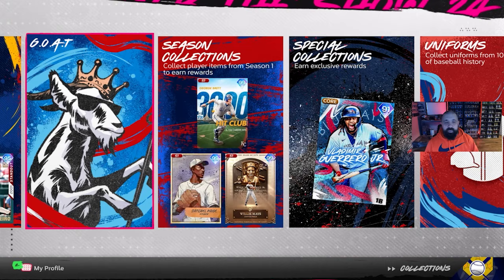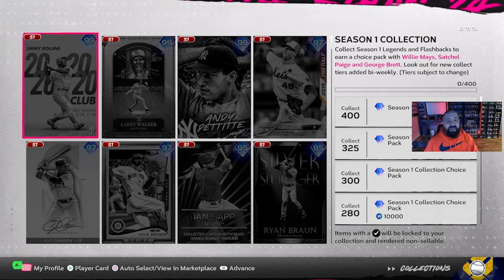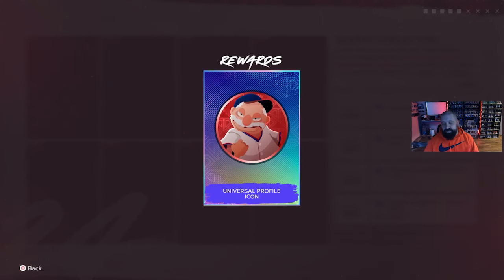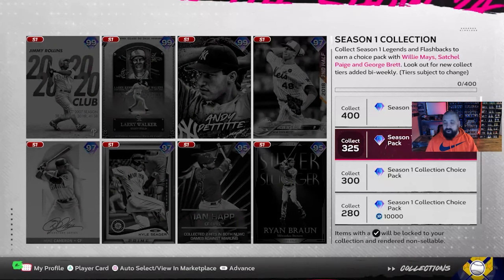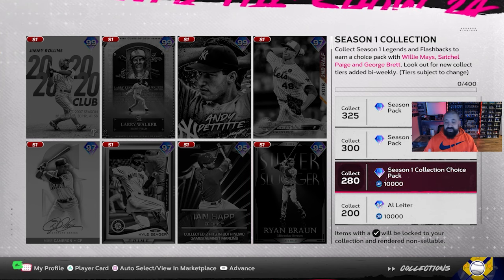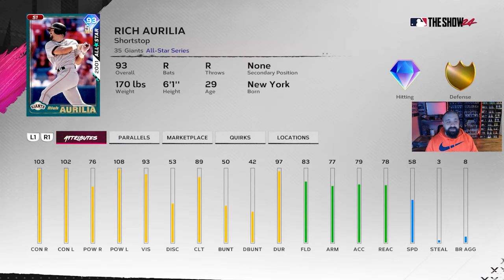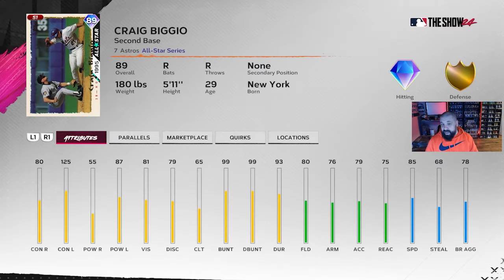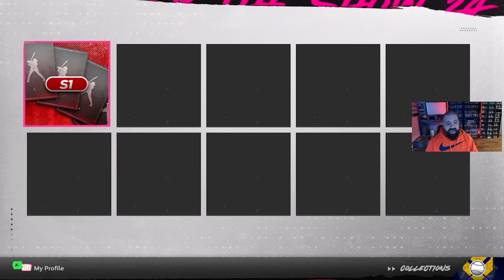Worth noting on the season collections — all these new Team Affinity cards, event cards, and Ranked Seasons cards go into the Season One collection. At 325 cards you get your choice of 99 overalls, same at 300 and 280. At 200 cards you get a 95-overall; at 120 cards you get a Rich Aurilia. More cards in the ecosystem now lets you reach these milestones quicker, and I'm getting close to turning it up a notch with Chapter Two content.